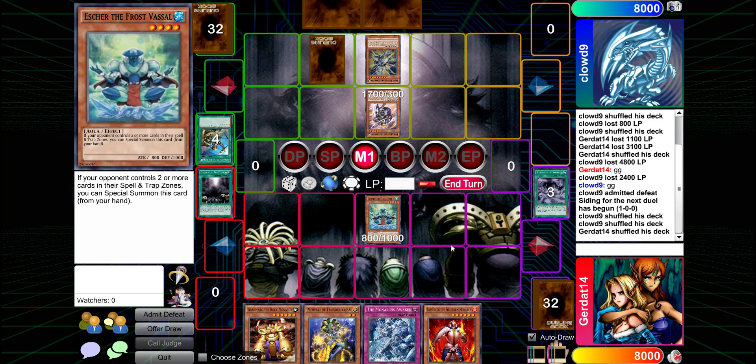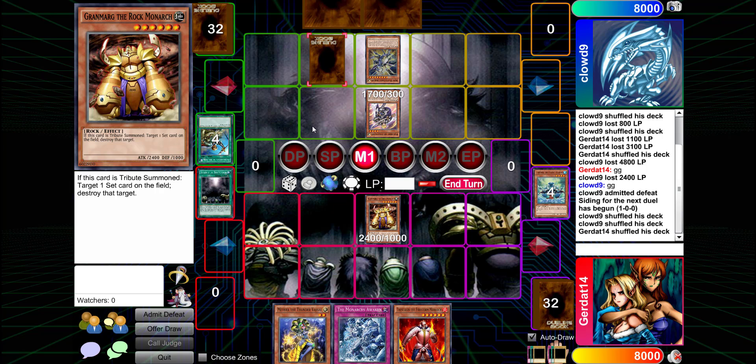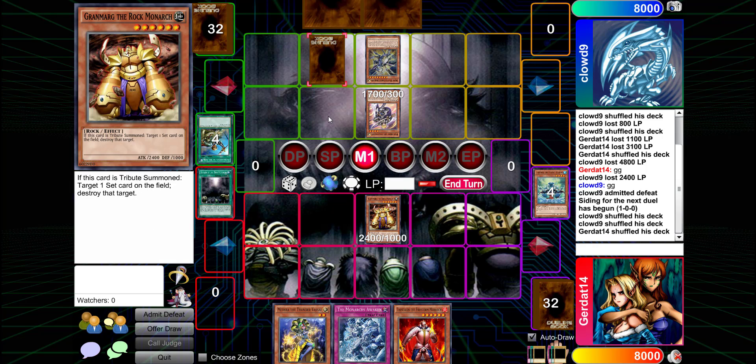I will special summon Escher the Frost Vessel, then sacrifice Escher to normal summon Grand Mark the Rock Monarch, targeting your face-down card. Question: does the card have to be set in order for it to be destroyed by Grand Mark? If I activate it, is it still destroyed? I'm not entirely sure — if you activate your card in response to Grand Mark, I'm pretty sure it still gets destroyed.